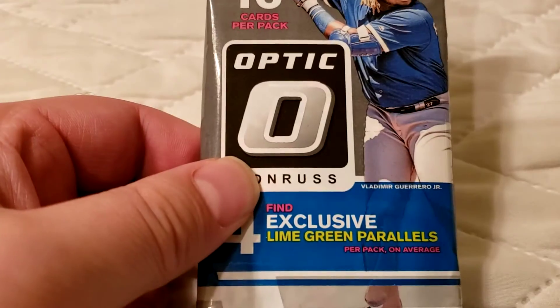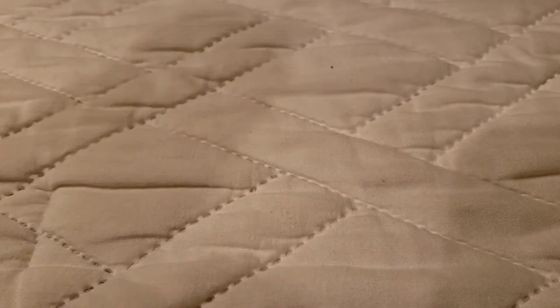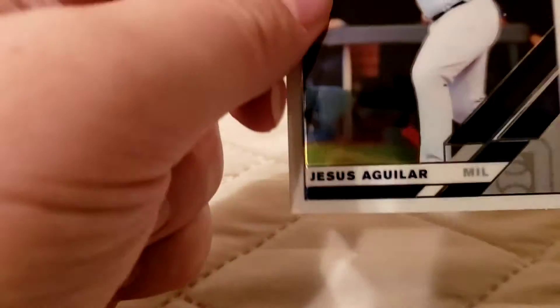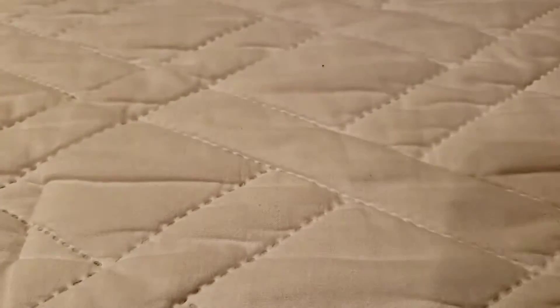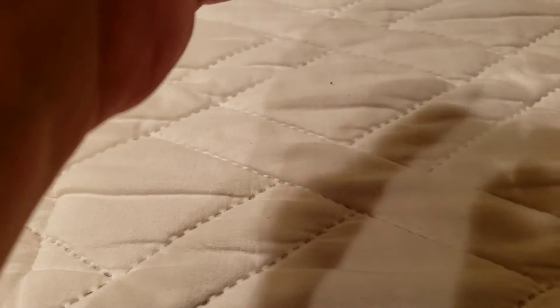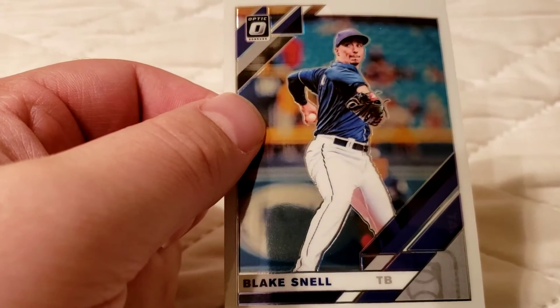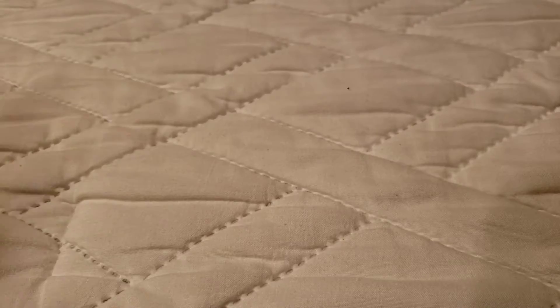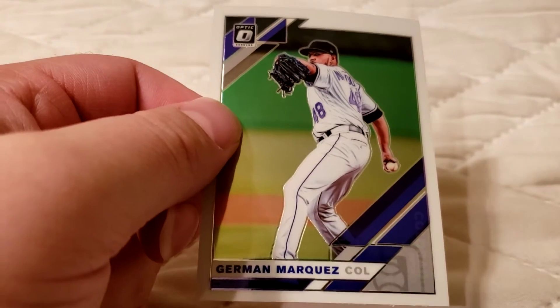Second pack of Donruss 2019 Optic. Let's open this bad boy up. John Lester, pitcher for the Cubs. Jesus Aguilar, first base for the Brewers — nice young player. Eugenio Suarez, third base for the Reds — had a good season last year. Blake Snell, pitcher. David Bote. German Marquez, pitcher for the Rockies.